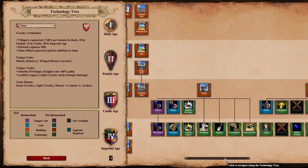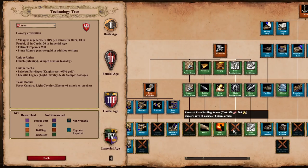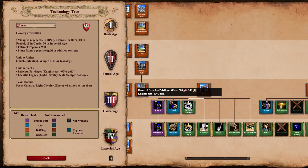Now we're getting to the most interesting part of Poles: the castle, their unique unit, and their unique upgrades. First, Szlachta Privileges is a fairly cheap upgrade costing only 500 food and 300 gold, making knights cost 60% less gold — meaning each knight costs 30 gold. This may sound overpowered, and the reason there's no final armor upgrade for the Poles is almost certainly because of this upgrade, otherwise they would just flood cavalry infinitely in Imperial Age. This is better used for games with a lot of cavalry in Castle Age.